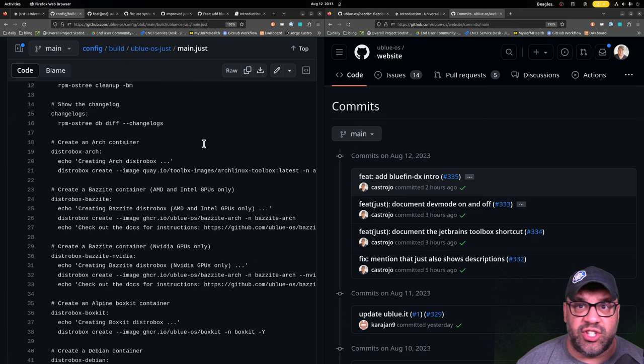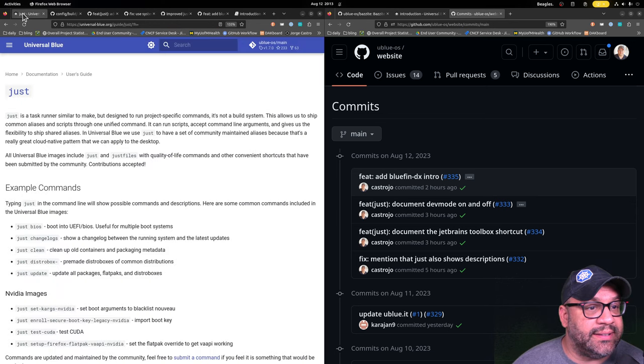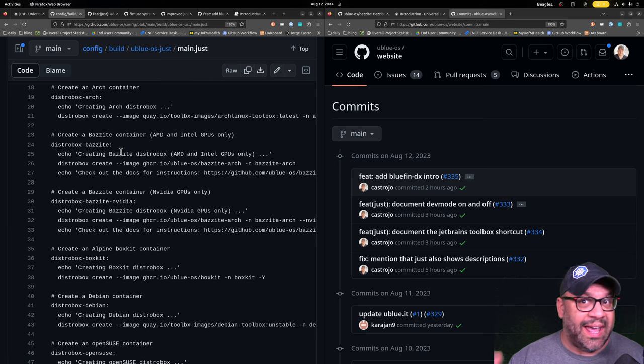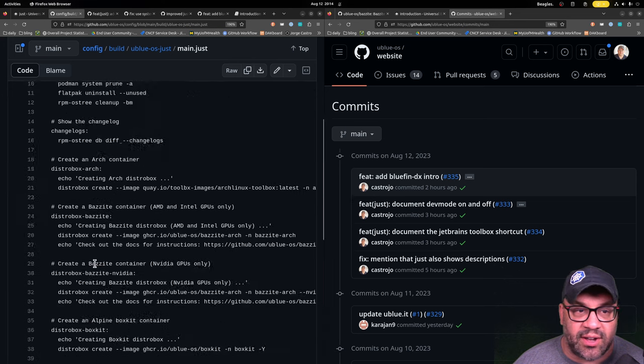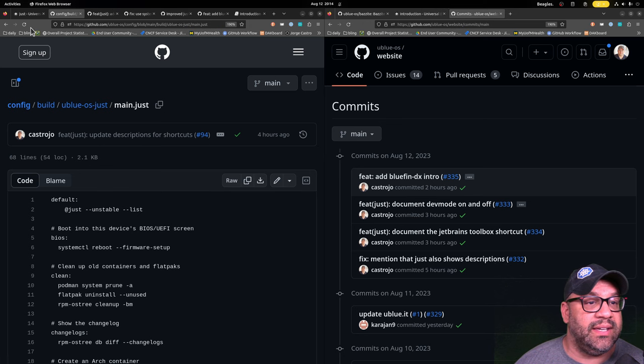The distrobox shortcuts are really nice — 'just distrobox-arch' gets you Arch right away. We also added shortcuts for Bazzite Arch this month, which is really exciting. Bazzite Arch is a container that has Bazzite — our gaming-focused image — and lets you create that distrobox on any distro. It comes with Steam and all the goodies, so you can transplant the Bazzite gaming experience onto any system. It sounds ridiculous but it works great. There's also a 'just create debian container' and all the usual suspects, and those updates are landing which makes me really happy.